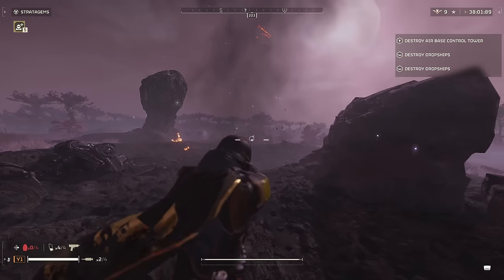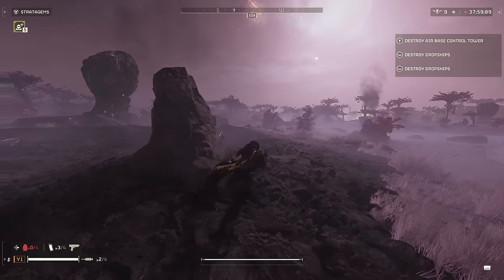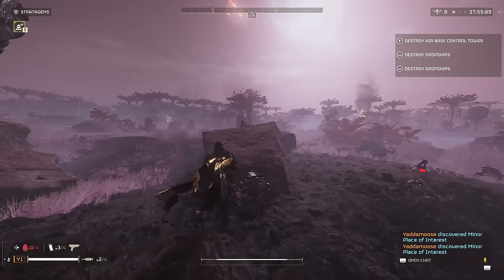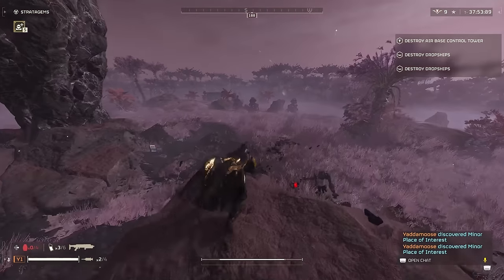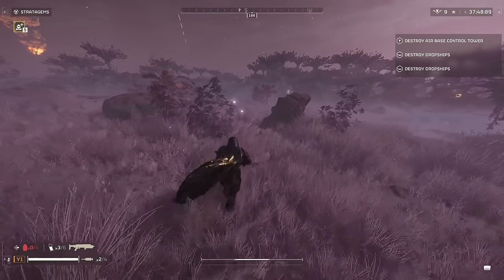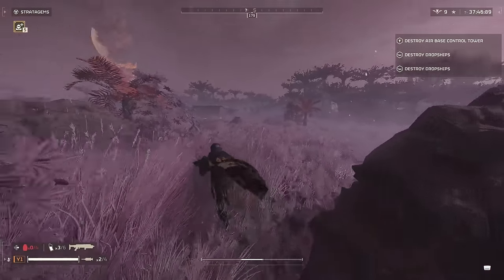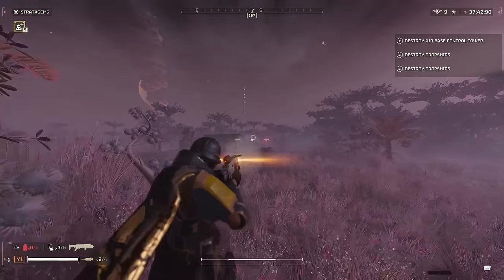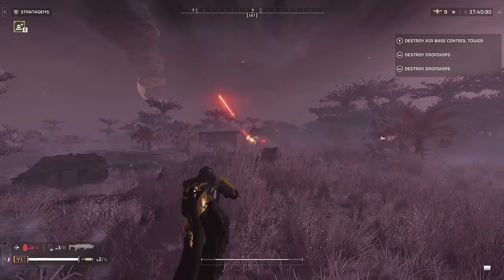I haven't gotten to really test this on the new factory strider elite enemy, but it most likely won't be able to do much on them, as they have heavy armor similar to the bile titan if not more, which you definitely don't want to be using a primary weapon on. This can take out spore spewers in about five shots, similar to the scorcher since they're both explosive, so you'll get about the same mileage out of this that you would from the scorcher for those.